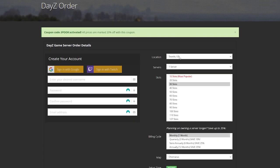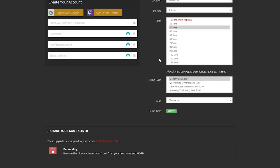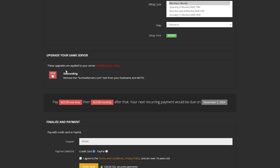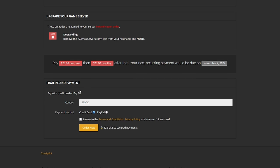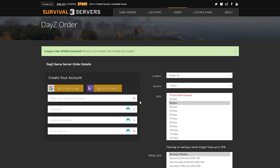In the order form, you can change the location, select a server, and adjust the number of slots. Scrolling down further, you can change the billing cycle and also select the map you want. Once you've added your information to set up an account, scroll down and you'll see a discount is automatically applied — I believe it's 20% off your first order. You can check out with credit card or PayPal, then click Order Now.